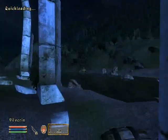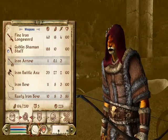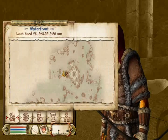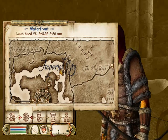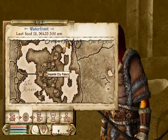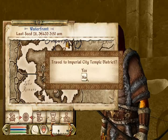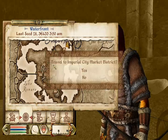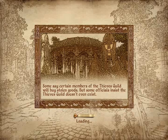Now that we are out of Vilverin, we are going to be going to the Imperial City to sell some of the loot we got. One of the things that's completely different from Elder Scrolls III Morrowind and previous installments is instead of actually having to walk there, you can now fast travel. In-game time is 3:50 AM, meaning that by the time we get there it's hardly going to be 8 AM, so the stores are going to be starting to open up.